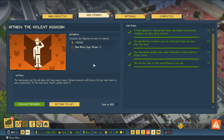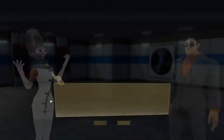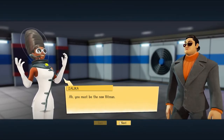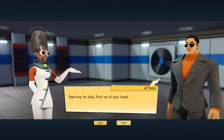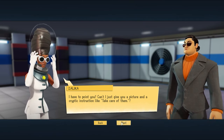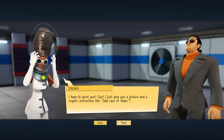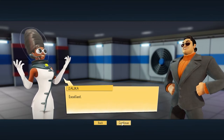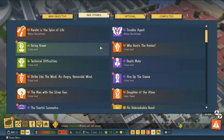We've got our new minion type here and we're going to get a nice cash bonus as well. You must be the new hitman. Reporting for duty — point me to your target. I have to point you? Can't I just give you a picture and cryptic instructions like 'take care of them'? That's the premium package. Excellent.